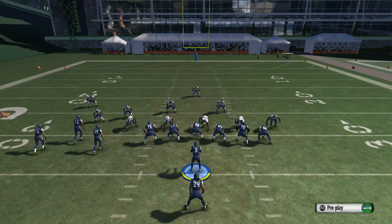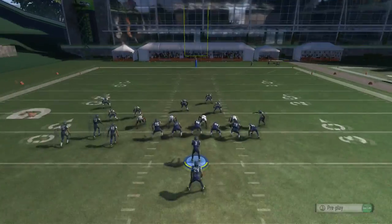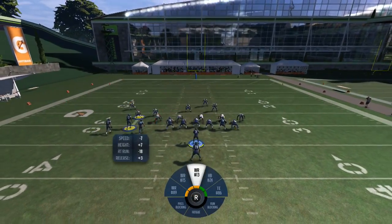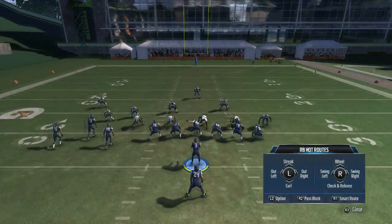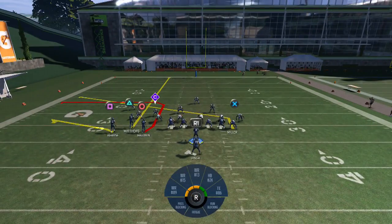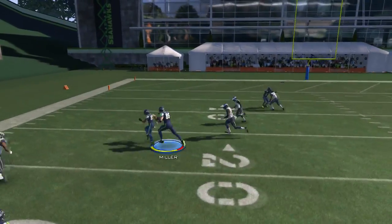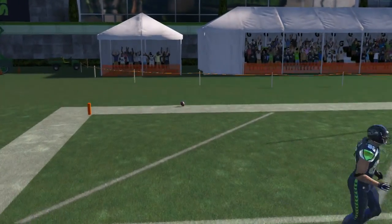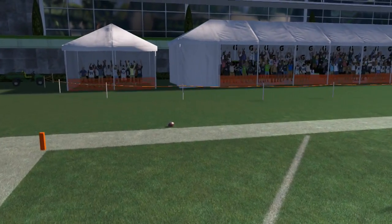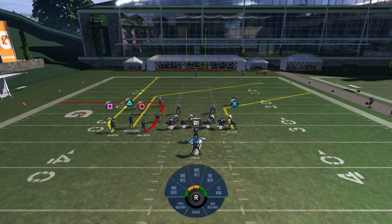I'm gonna show you my adjustments. I'll go ahead and streak this guy, then slam in the tight end - you could drag him but it's better to slam him in, you get more yards that way. Hike the ball and that allows you to get that block you need, and the tight end comes in underneath that red route. This is my adjustment that I've had since forever.